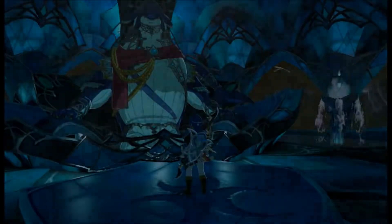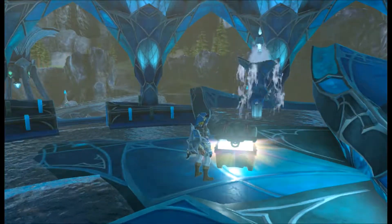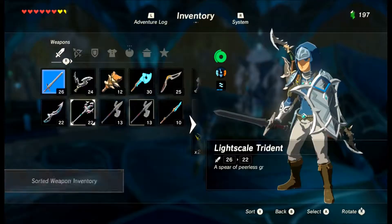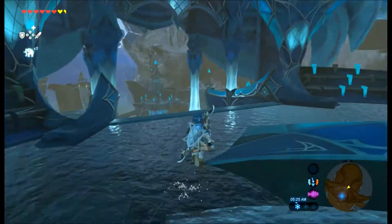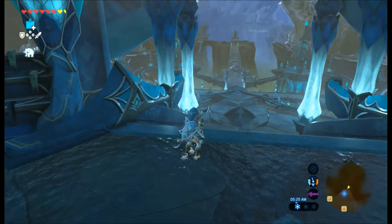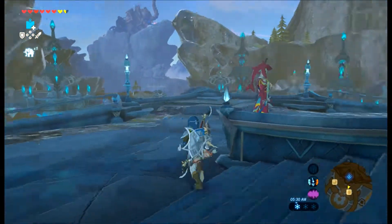Thank you, fish people. Oh, they don't like being called that. That one's done. Let's see what's in this chest — ooh, nice. Lightscale Trident! Alright. So I got my trident, I got Mipha's Grace, we defeated the boss. I think that's a good way to wrap up this video today.